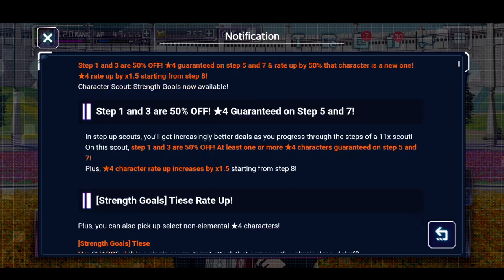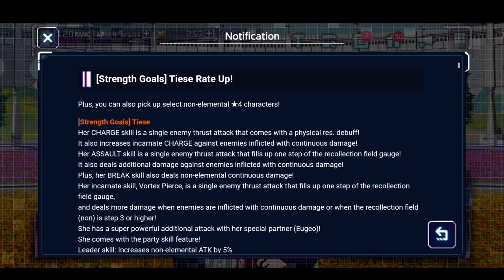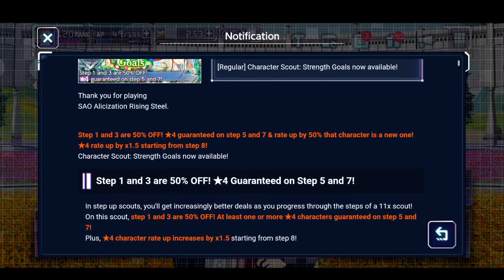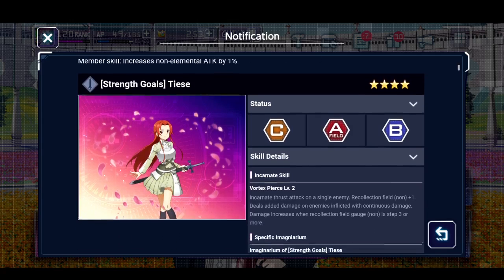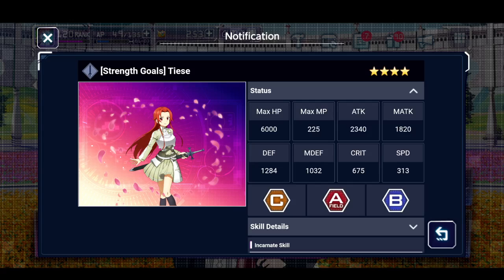Before we end, let's look at Tisei's details real quick. She does have an active link like the newer characters — it's with Eugeo. It's a bit strange because it's a Moon Cradle Tisei but Eugeo isn't in the Moon Cradle series, so it's a little iffy, but it is what it is. Looking at her stats: her ATK tag is 2340, magic is pretty low, speed is 313 which could be a bit higher, but she has really high crit.